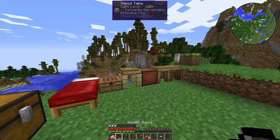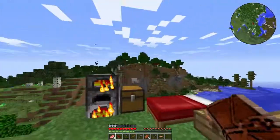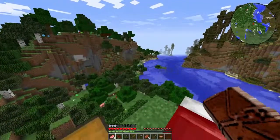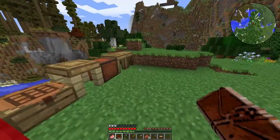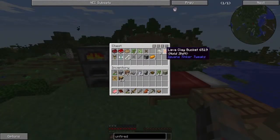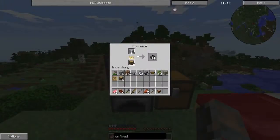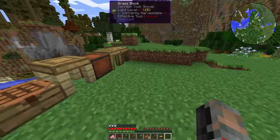Welcome back everyone to Thermal Progression. I've gotten a few things done since the last episode. I said I was going to go mining, which I didn't do yet, but I went to get some clay to make some seared brick and also the lava clay bucket from Iguana Tinker Tweaks. We got that going, got some seared brick going in the furnace.